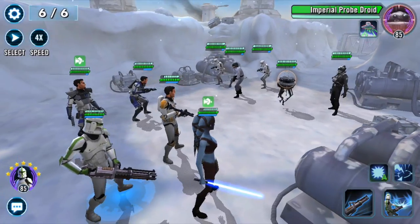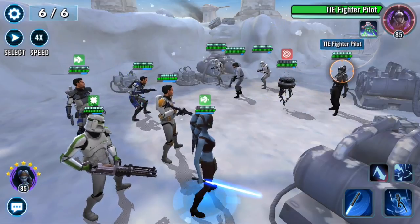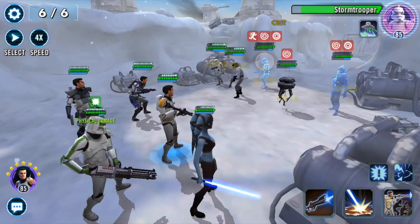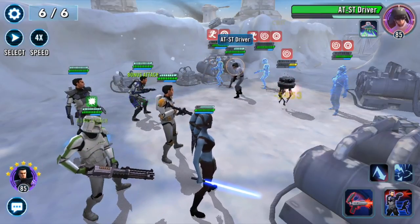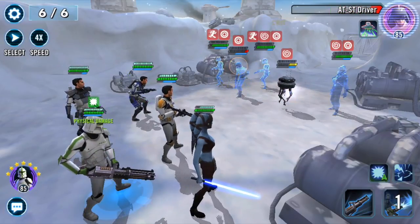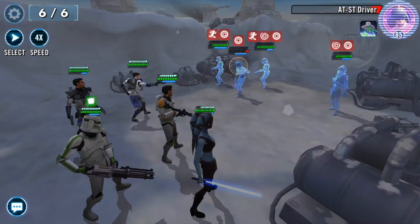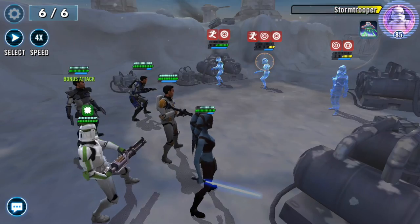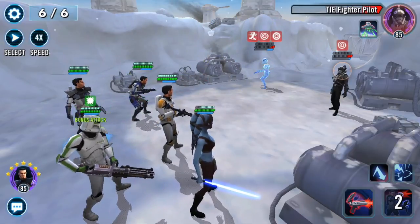Here is the final wave. Same strategy — stun and then switch targets, reduce turn meter when possible, keep switching targets and stunning. Eventually you'll start to burst down someone by using extra specials or basics and the 212th attack. Focus fire on enemies. Typically you just want to use the 212th attack, and sometimes it's nice to stun with Cody's first special, but basically you just spam the 212th.